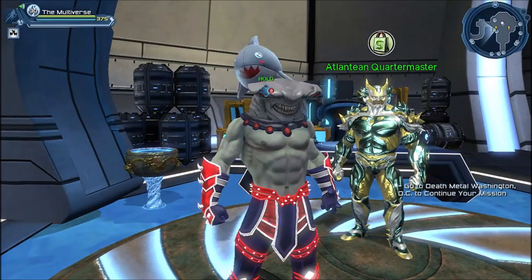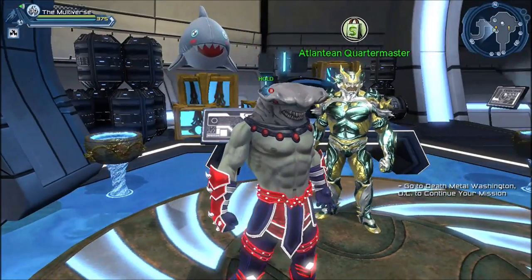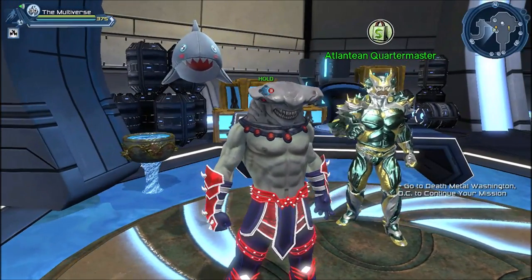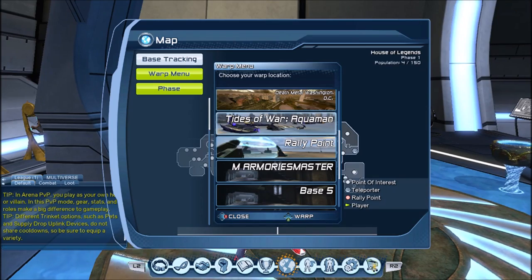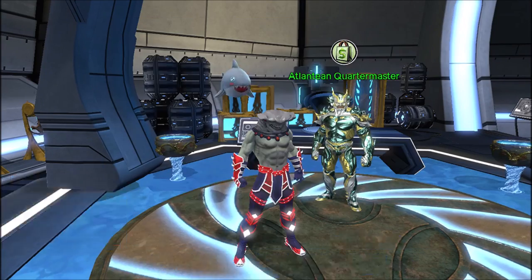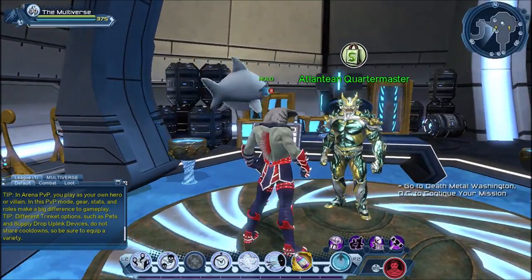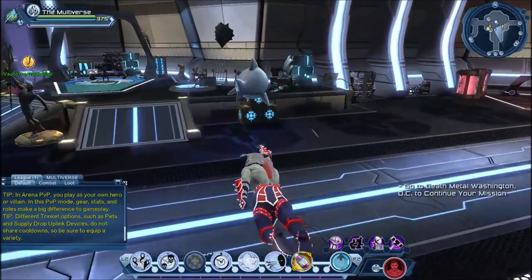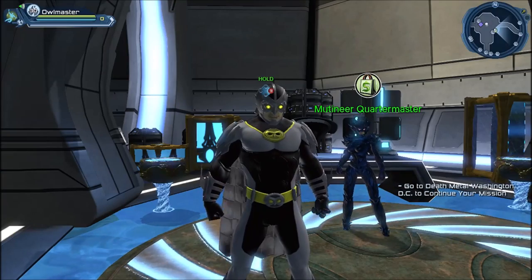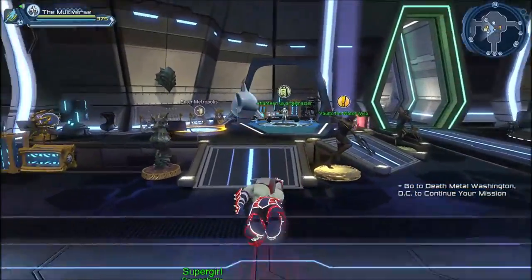Let's cover where you can get the Summer Seasonal based items and styles. You can see our friend the Atlantean Quartermaster over here. You can also go to the warp menu and you'll see Tides of War. On the hero side there's the Atlantean Quartermaster, and on the evil villain side the vendor is the Mutineer Quartermaster — but it's basically the same vendor.